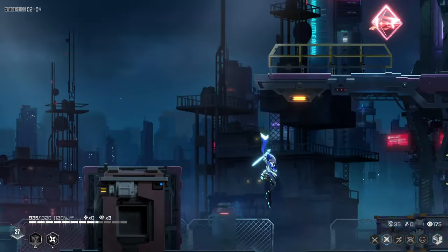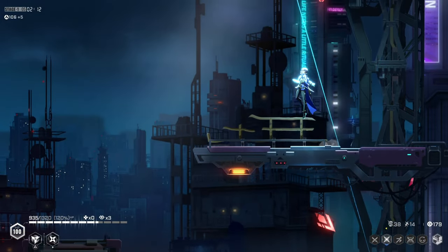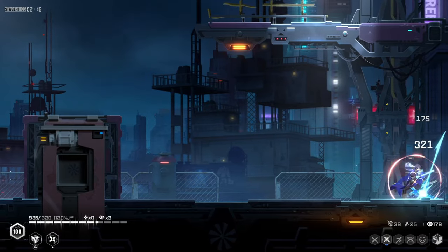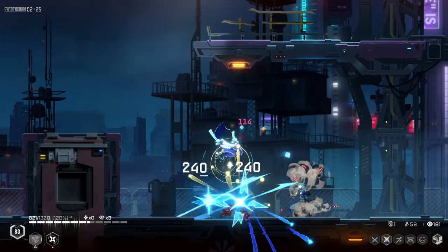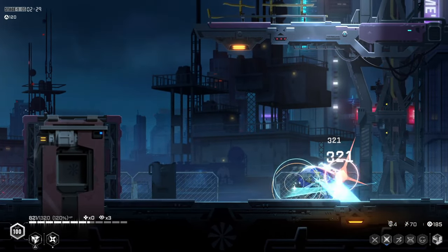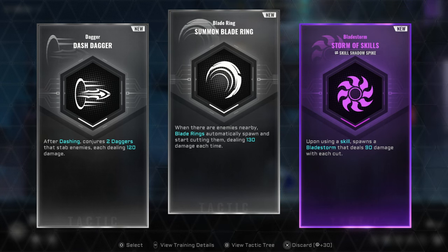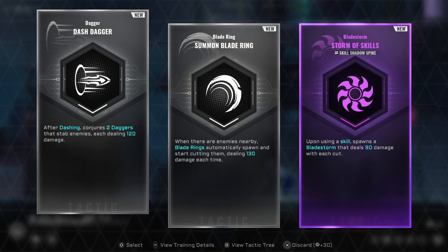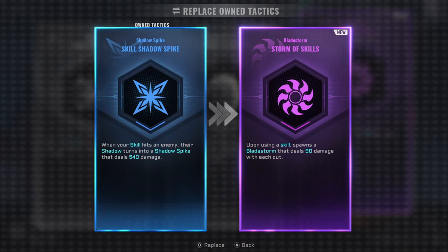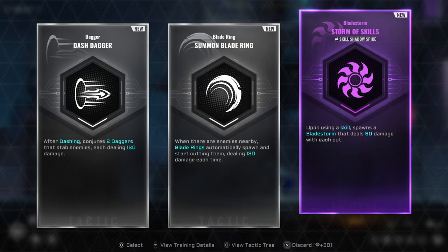Storm of skills — upon using a skill, spawn some blades. Blade ring: when there are enemies nearby, blade rings automatically spawn and start cutting them, dealing 100 damage — that's nice. After dash — that's also pretty cool, but I'm gonna go with the epic. If I take the epic I'll have to replace it — so we don't do that. We go with the daggers.